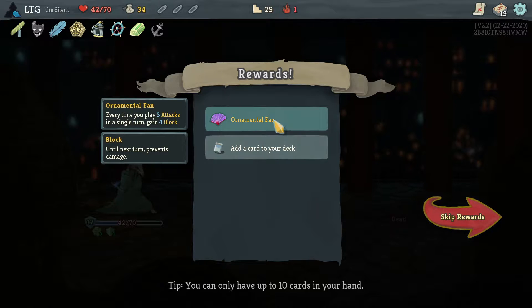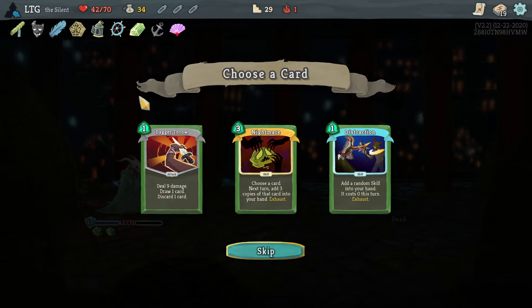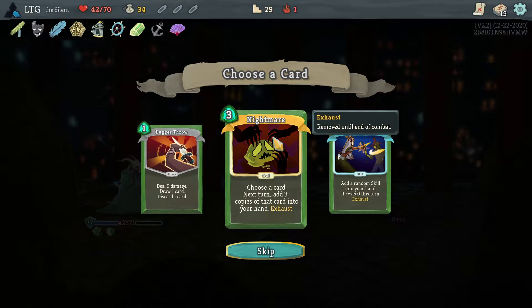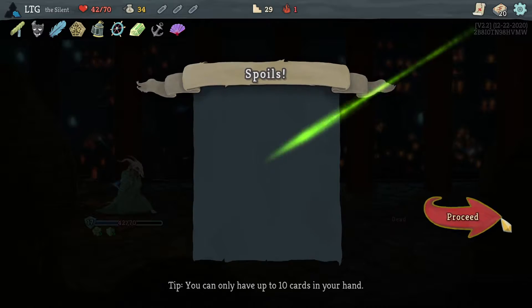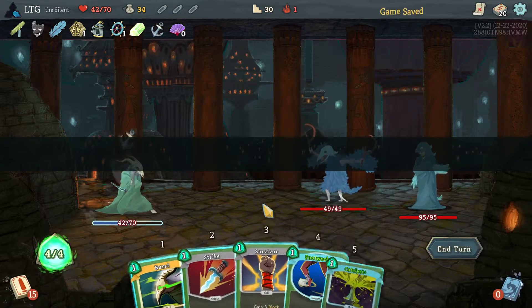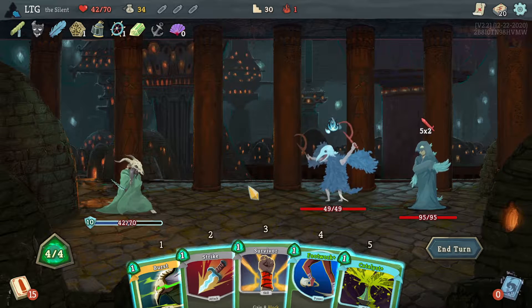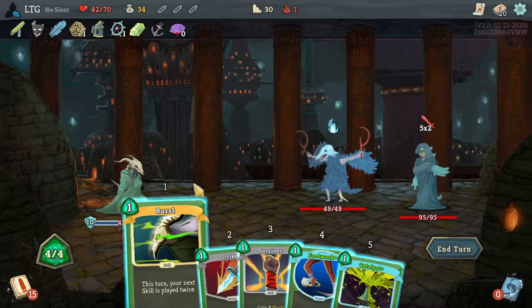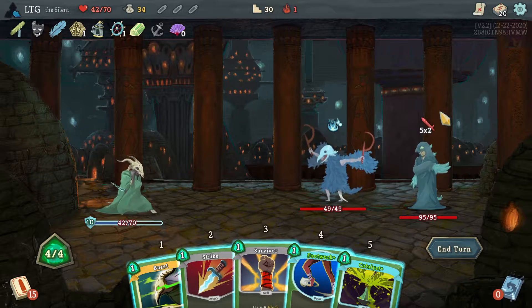Upgraded burst would've been not necessary but nice. Ornamental fan - three attacks, not too useful. Nightmare - two cost. I don't need nightmare, it's just fun. I'll take it, I don't need it at all.